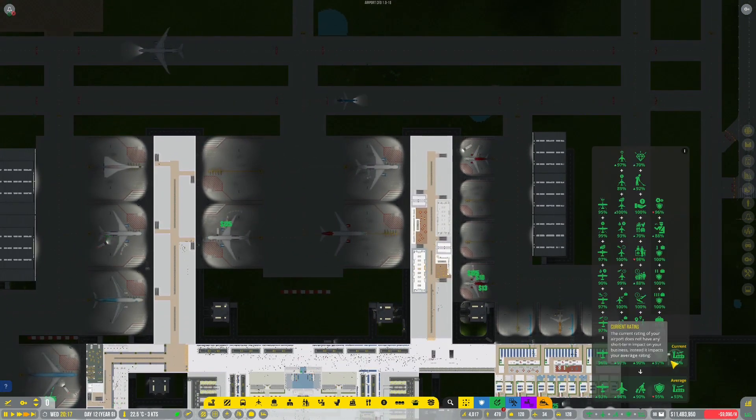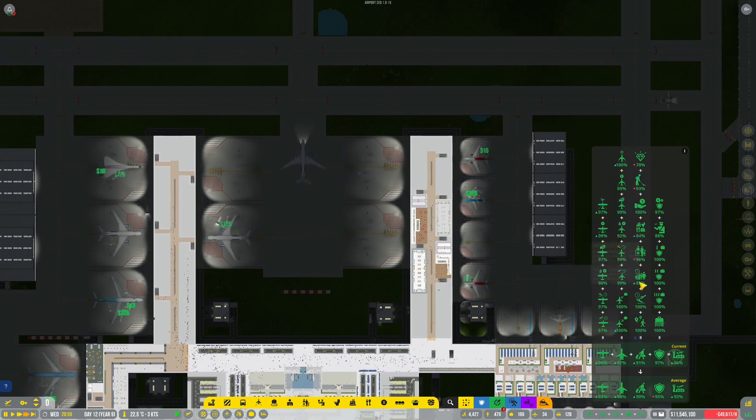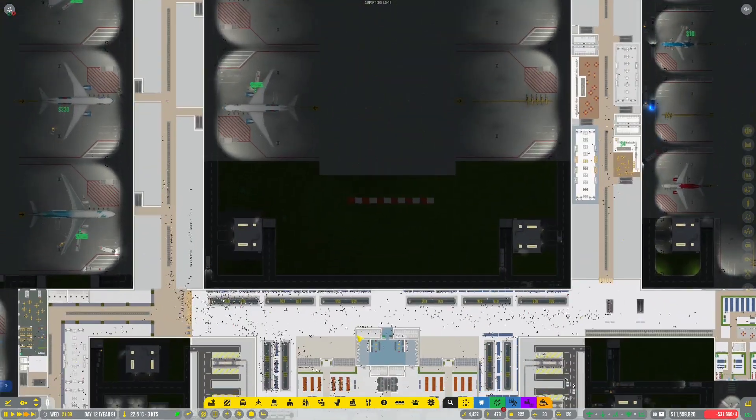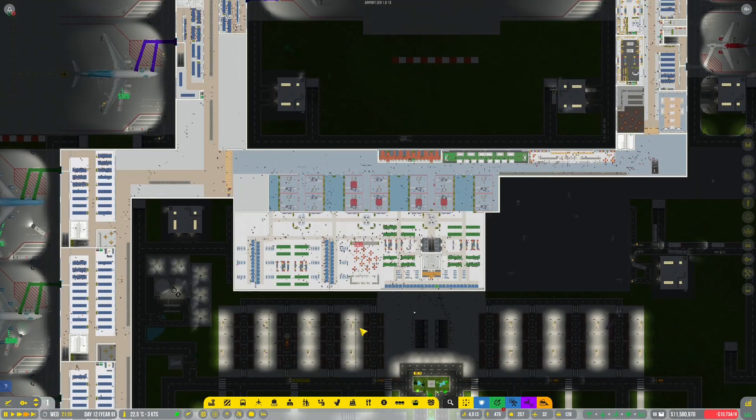We're up at — there we go — current 95% rating for that one. Services available to passengers, approved building, enough bathroom seating, food and shops, franchises of high quality — we've got all of that, but I'm not sure we can sort that out anymore. We can probably put more random seats around. Time spent queuing — it's not too bad. We've generally tried to reduce the time spent, but it's kind of when the shift change happens.